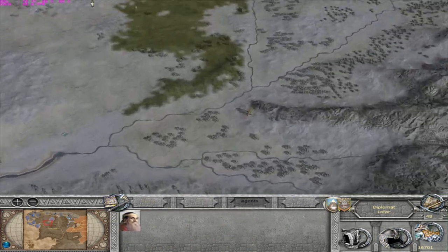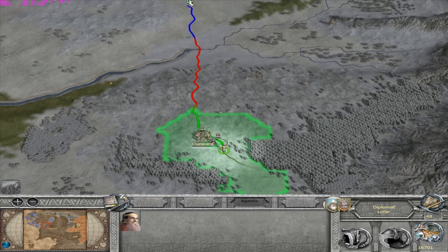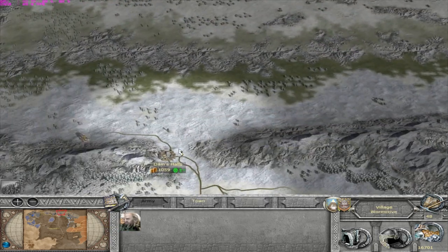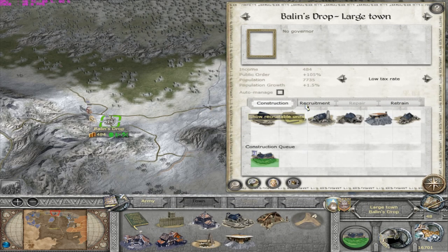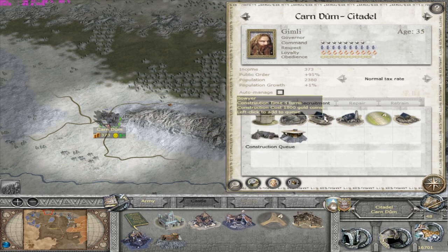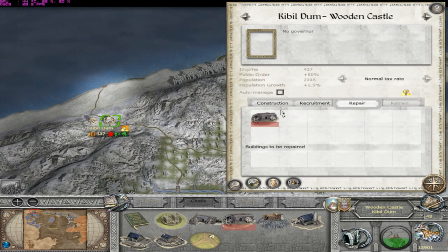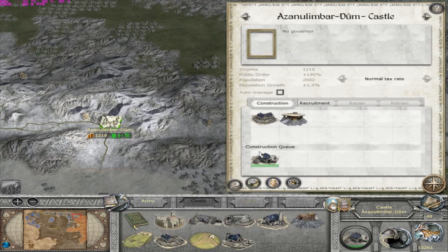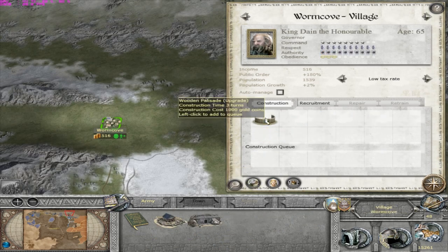Gonna send this one up here. Keep going north. I'm gonna check on my towns now. Going with paved roads - no. Pig farm here. Repair the garrison quarters. Mines being constructed. And we can make a wooden palisade here to upgrade Worm Cove.